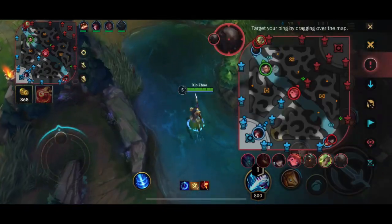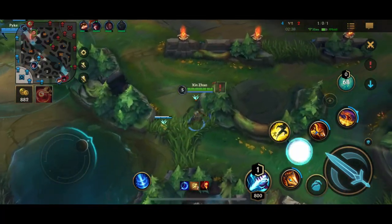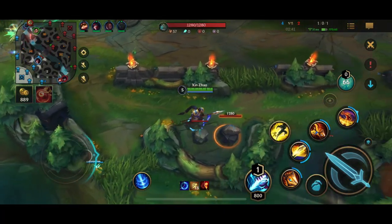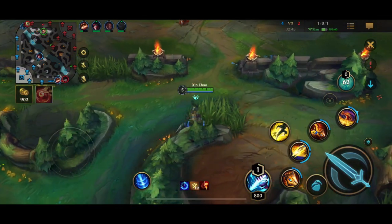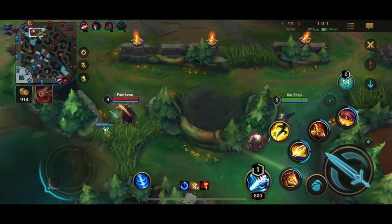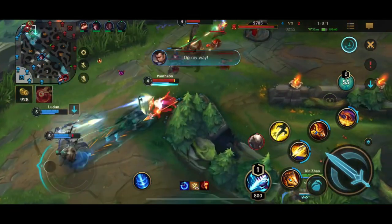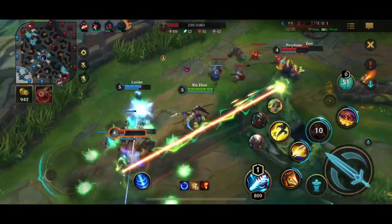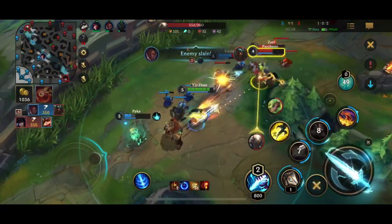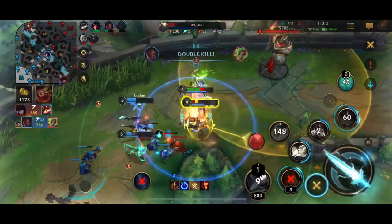If you focus the wrong target, notice something very key here — I know Pantheon is going to be on his red side because he just cleared his blue side jungle. So I'm keeping an eye out for Pantheon and assuming he's looking for a gank. He took his raptors and now he's looking for a gank. Notice something very key: I'm level five, they're all level four.